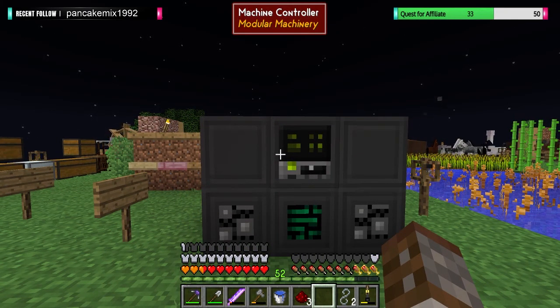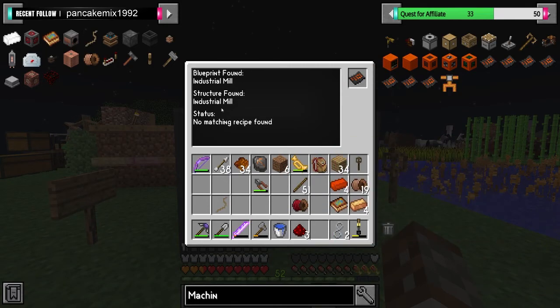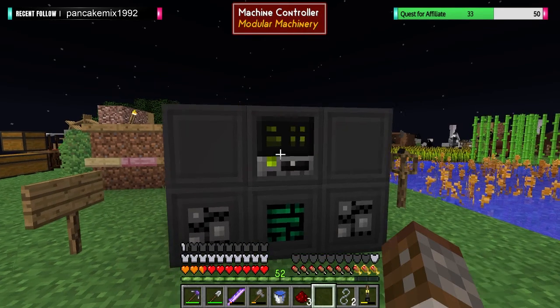Well, besides the press I guess. Let's see — blueprint not found. We have to put our blueprint in. There we go. Structure found — Industrial Mill. Status: No match. No recipe found.